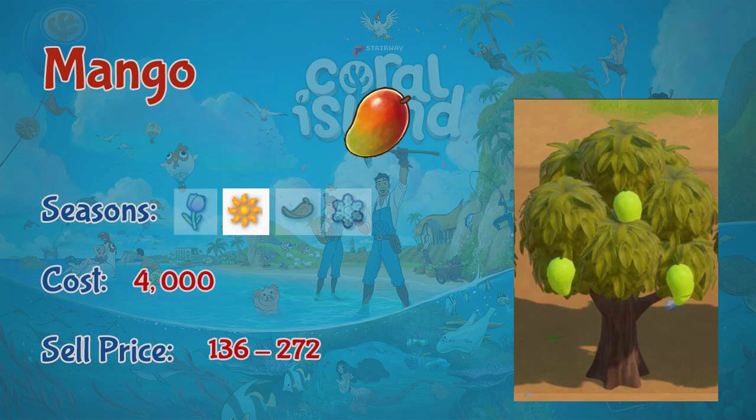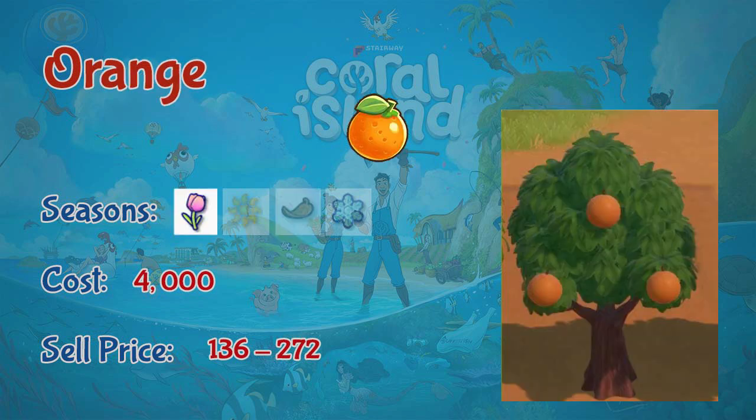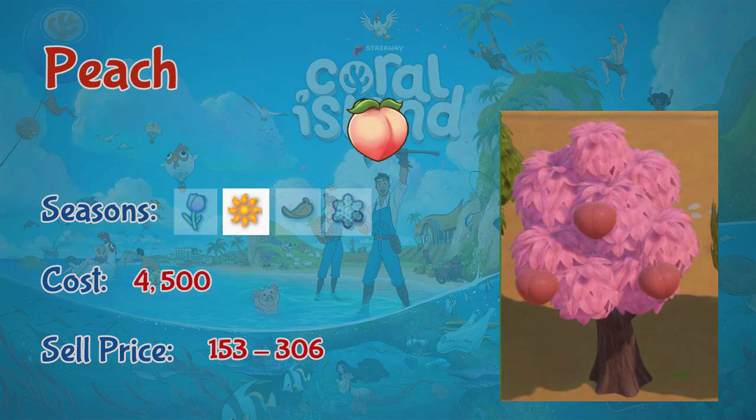Next is mango, a summer fruit tree costing 4000 coins and selling for 136 to 272 coins. Next is olive, produced during fall, costing 4000 coins and selling for 136 to 272 coins. Olive is unique because it can be pressed into olive oil, but not used for juice or jams. Next is orange, a spring fruit tree costing 4000 coins and selling for 136 to 272 coins. Last is peach, a summer fruit tree costing 4500 coins and selling for 153 to 306 coins.